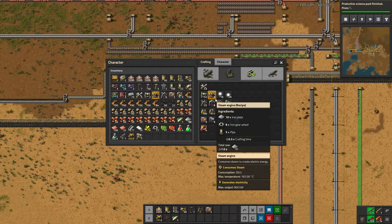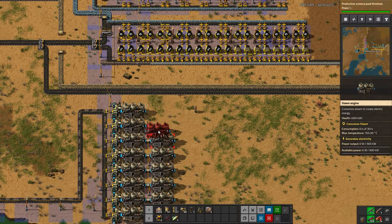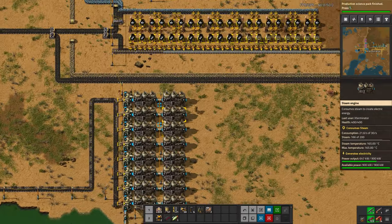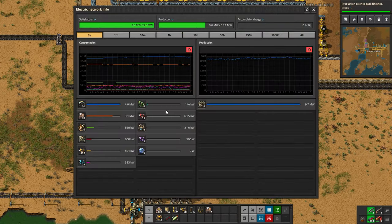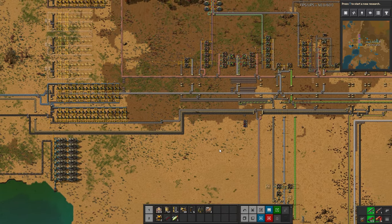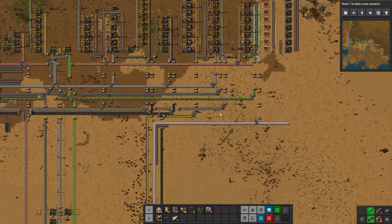Let's go over and fix power. I'm going to leave those combinators there because that's actually where those things go and it will help me in the future. Now the research is done, our power is better but still a little bit on the edge. Let's add in one more section here. Those extra miners we added to coal should be pretty good, and we did finally finish production science. Let's go set those recipes in those assemblers. Green circuits here are working at full speed — the copper belt is now backed up.